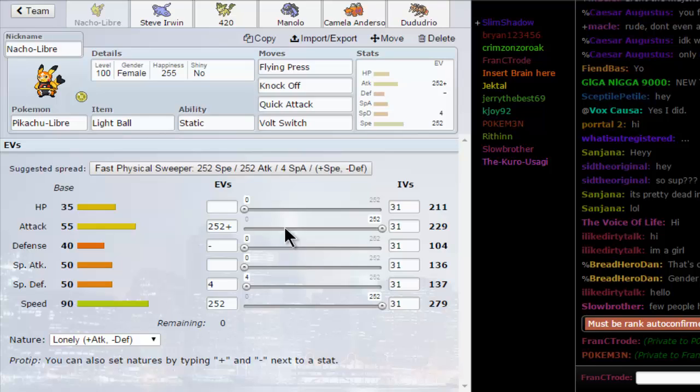The story behind this is we originally had Volt Tackle, Fake Out, Extreme Speed, and Flying Press, but you couldn't do any of that. So we moved to normal Pikachu and you couldn't have all those moves either. We just said forget it, we're using Nacho Libra and it's gonna be bad and we're okay with it. Please don't comment asking why we're not using Extreme Speed — we can't.